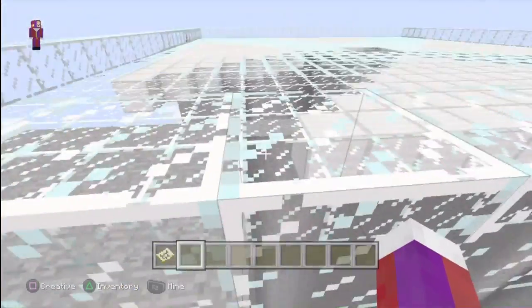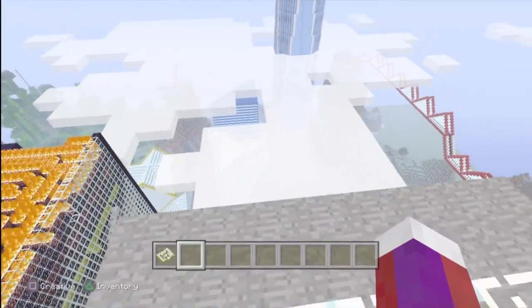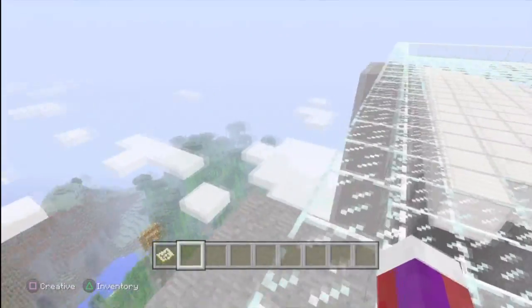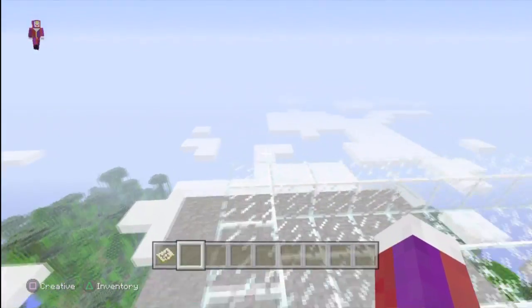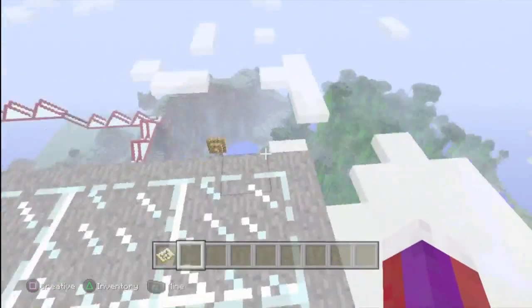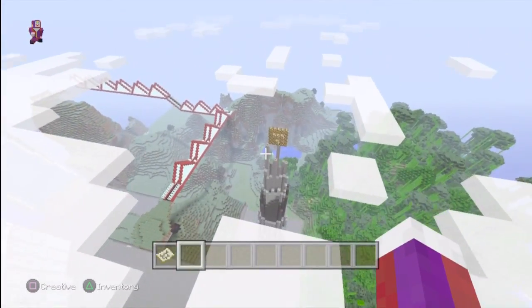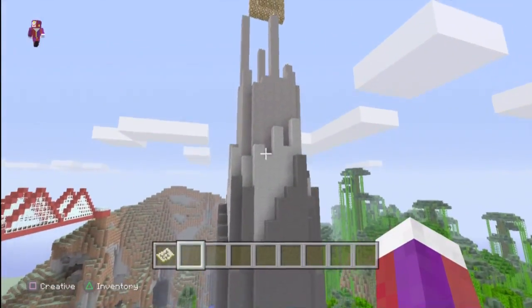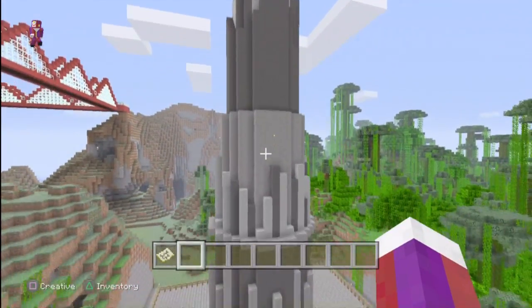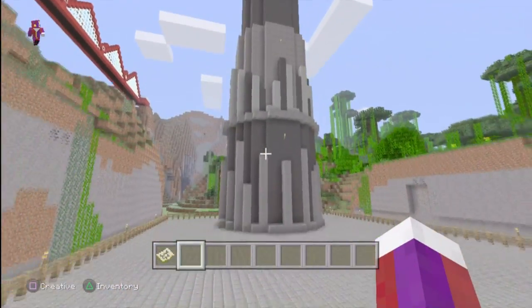From up here you can pretty much see the entire world and everything. Over here is something else I'm making - it's a building I saw on YouTube, a cool thing to build, and I decided why not. Now that emeralds are in the game I'll probably switch that little symbol up there to an emerald instead of glowstone.